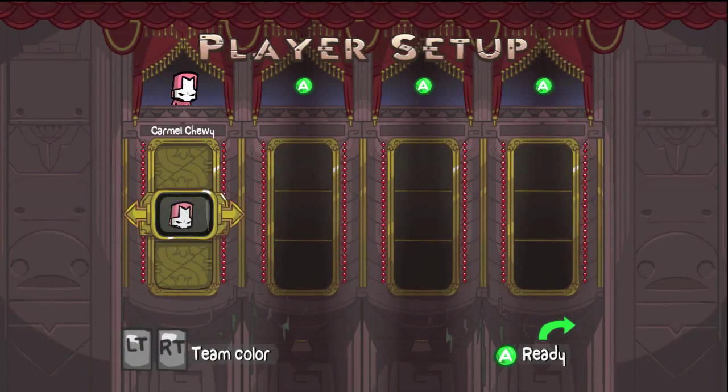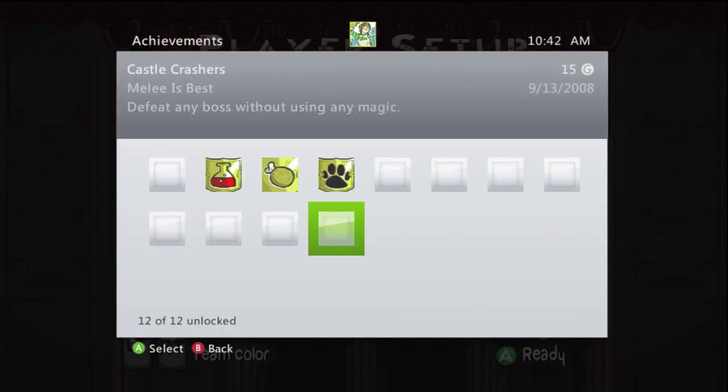Second on the list, still having the Star as your top choice, go one more over and you'll be able to pick the Castle Crashers Knight Head. Switching between teams, you can pick your favorite knight color and then some.